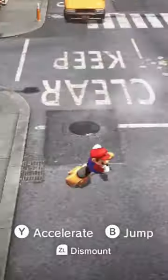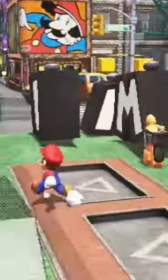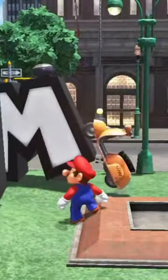Then walk over and get the moped. Drive it over to about here, drive forwards, and right before, press B and ZL. Mario should get off the moped and it should be slightly tipped upwards.